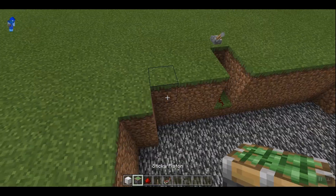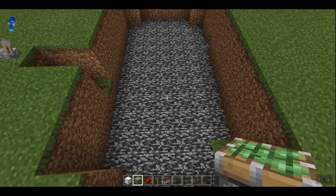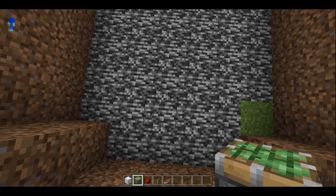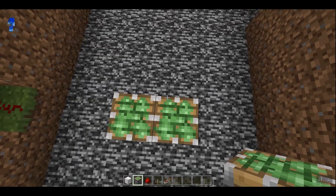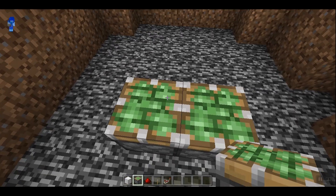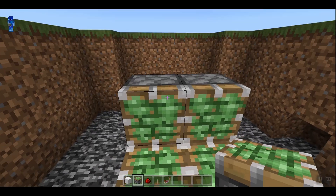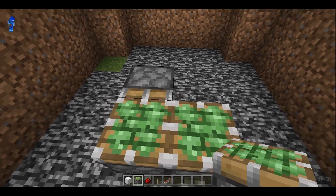You are going to want to start out by building a 6x12 hole. You can leave these corners in or not — it doesn't affect the trap. Come out 1, 2, 3, 4, 5 and place 2 sticky pistons. Go out 1, 2, 3 and place 2 more. Then place 4 more sticky pistons in a 2x2 range facing the sticky pistons you just placed. Do that on both sides.